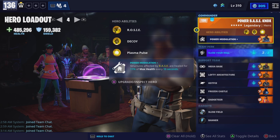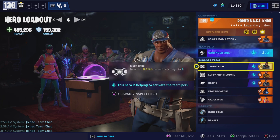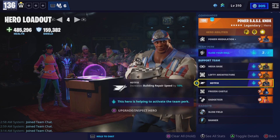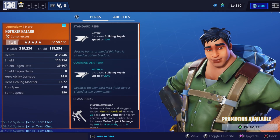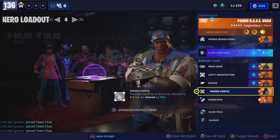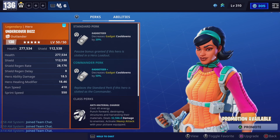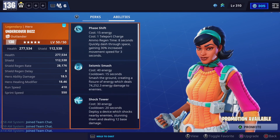Anyways, let's get right into it. Here's the build — same build as last time: Power Base Knox, Mega Base Kyle, Hotfix, Frozen Castle Ice King, and also Undercover Buzz, which decreases your cooldown by 20.